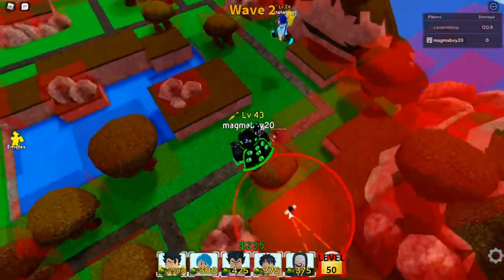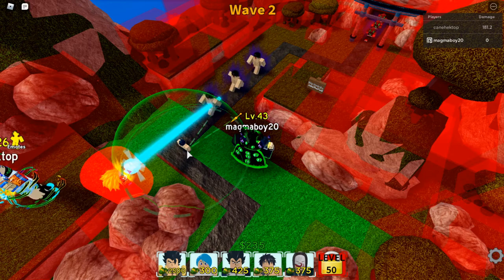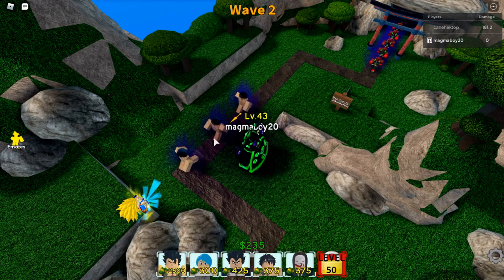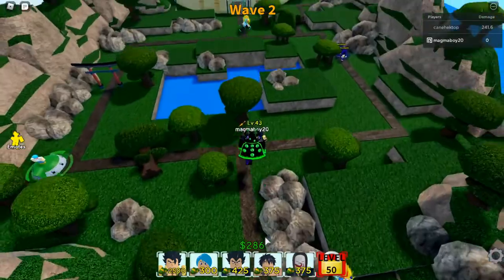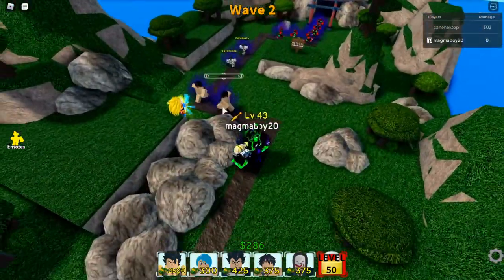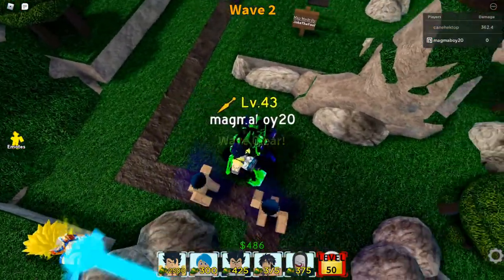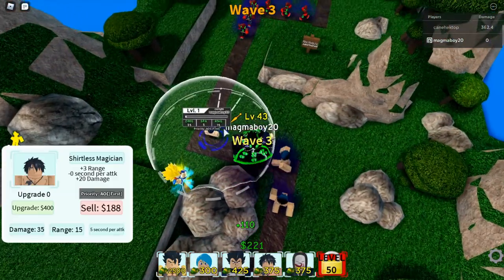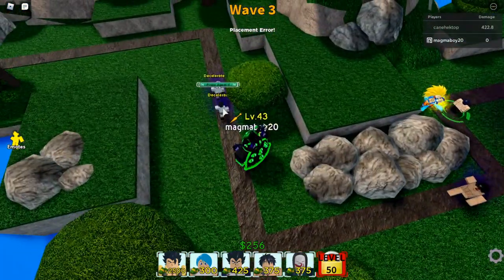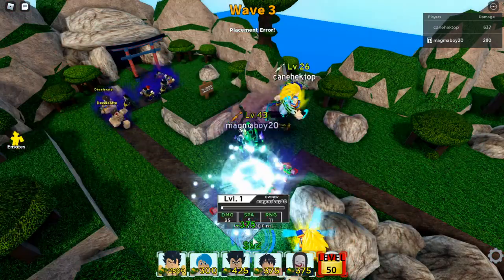I'm gonna place down one of the 4-star units when I can. I'm just gonna use Grey — why not. You should make this guy target strongest. Anyway, that's fine, we only lost 10 HP. I can place someone now. I'm just gonna place him here — he's AoE. Is this guy AoE? Yeah, so they're both AoE. We got a lot of health, we lost some health.